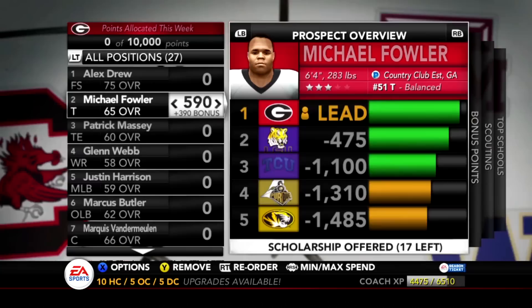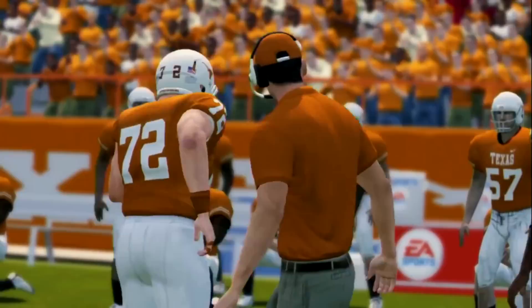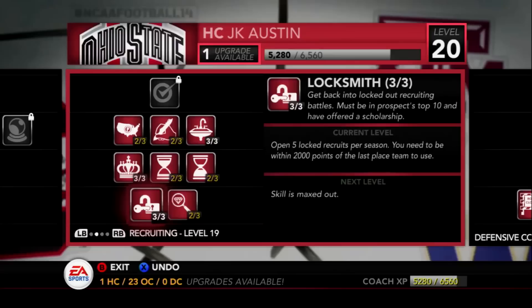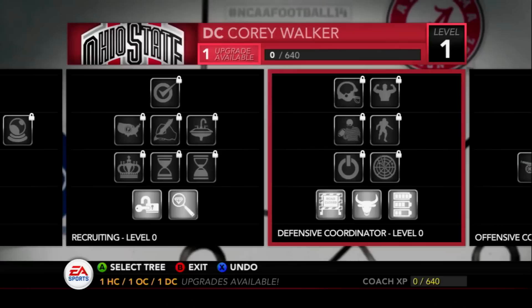You build your team, you practice with players, you recruit players, you bring players in, you try to transfer players in and out, and you can control the prices of things at the stadium and everything in between. Some people were worried that these modes would not be making a return in the new college football game, but they have been confirmed to be in the game. To what extent we don't know yet — is it going to be as in-depth as NCAA 14? Football gaming fans are certainly hoping for that, but with EA, you never know for sure.